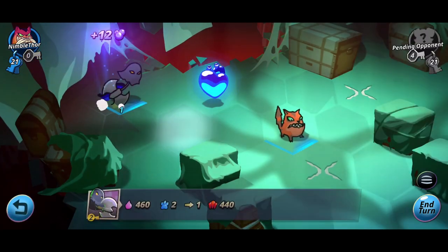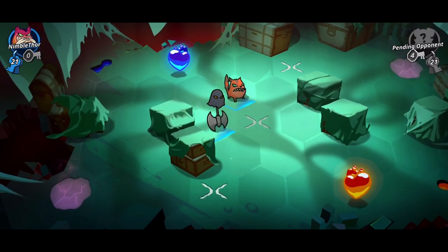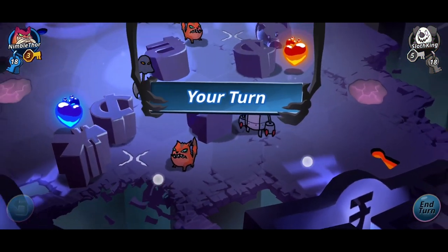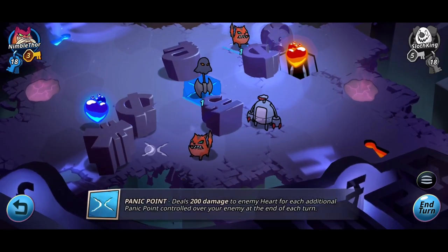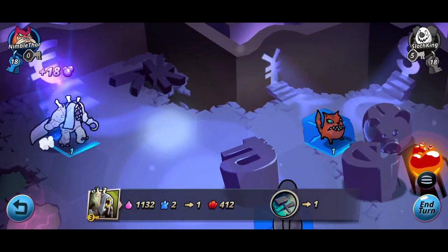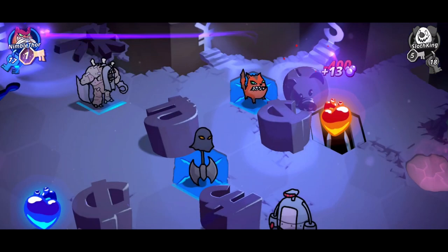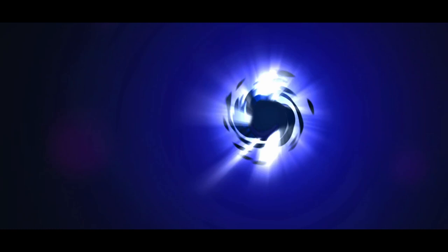The game takes place on a hex grid field where we have three keys per turn to spawn our phobies, and each phobie has a key cost, stats defining damage, movement range, and health, and some even have unique abilities. We win by destroying the opponent's heart on the other side of the field — either by moving phobies across the map to attack it directly, or by controlling points of interest that damage the heart every turn. Other points of interest increase our attack stats or heal our phobies, making the combat highly tactical. Unlike other card-based PvP games, we don't create a deck — we can spawn any unit in any match, and between matches we upgrade phobies or open card packs.